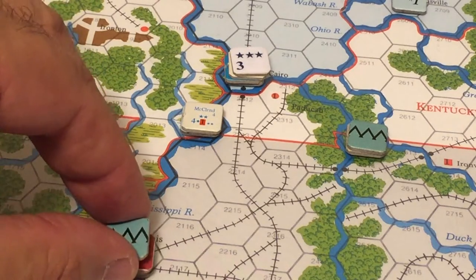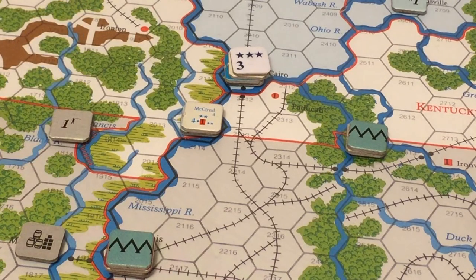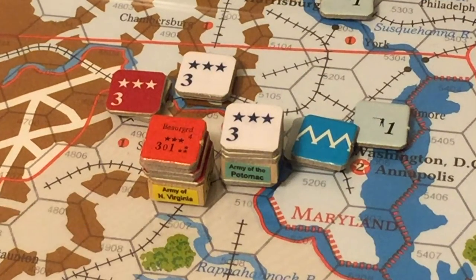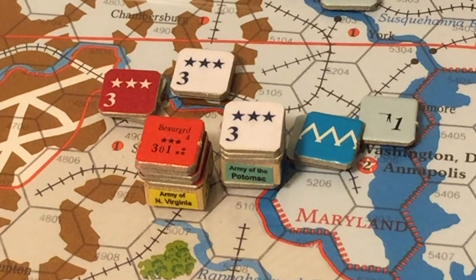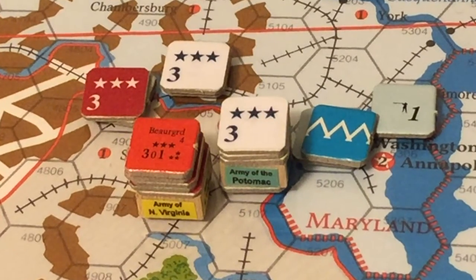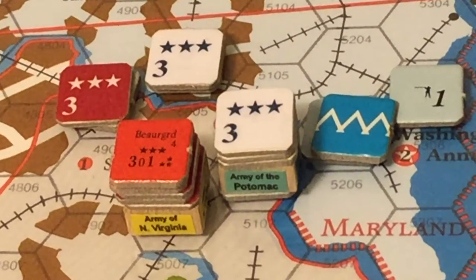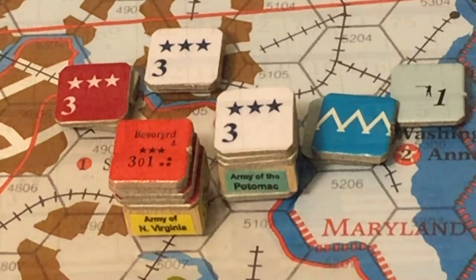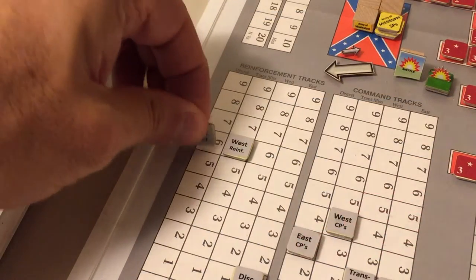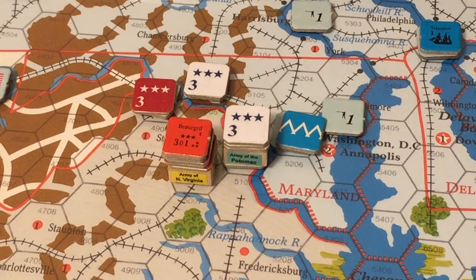Near Washington, the Army of Northern Virginia has four strength points and the Army of the Potomac has five plus one additional strength point in the same hex, which can be incorporated next impulse. The Army of Northern Virginia will not attack at this time. Instead, the Confederates spend all three points of dice difference and three points of Eastern reinforcements to increase the strength of the Army of Northern Virginia.